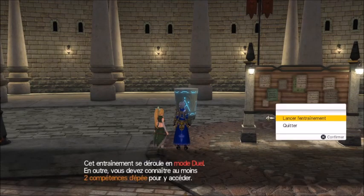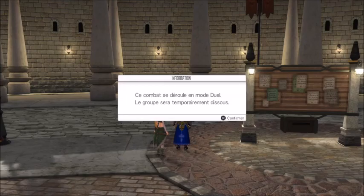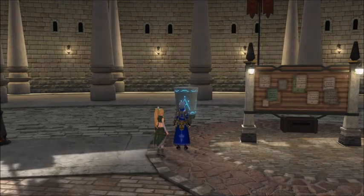Maintenant je vais aller ici sur la place du téléporteur, à côté du tableau de quête. Je choisis Lancer l'entraînement SCE, je valide, puis vous choisirez Lancer l'entraînement.